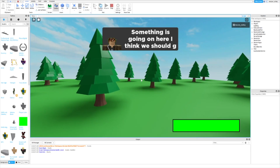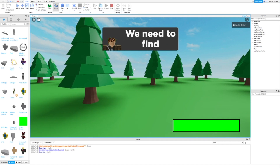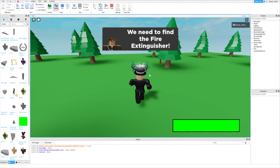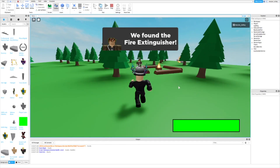I forgot to move the cutscene cameras. As you can see, the find the item event works.